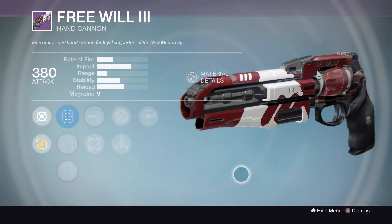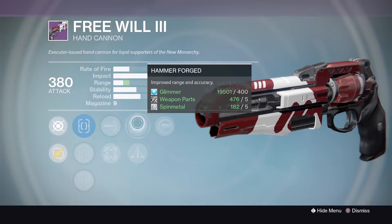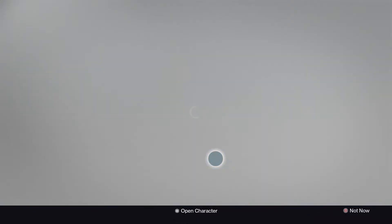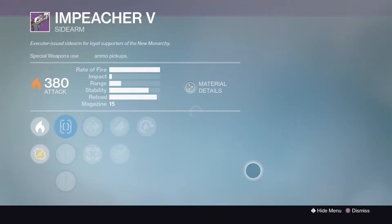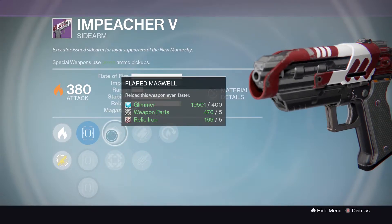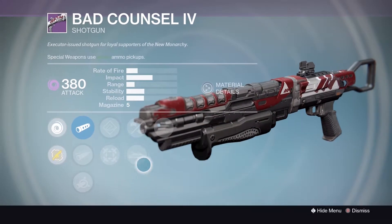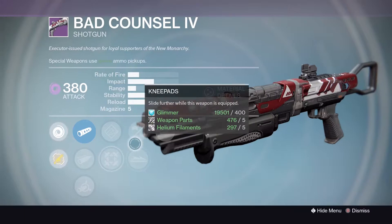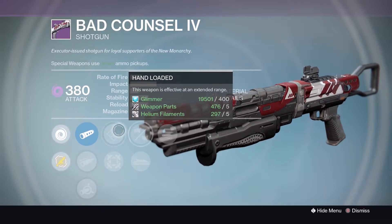The Free Will III: True Sight, Fast Draw, Quick Draw, High Caliber Rounds, Hip Fire, Hammer Forged, Triple Tap, and Reactive Reload - not bad but this impact/rate-of-fire archetype isn't the best for crucible play, more of a PvE weapon. The Impeacher V: True Sight, Sure Shot, Quick Draw, Flared Magwell, Hip Fire, Fitted Stock, Cascade, and Hot Swap. Bad Council IV: Smooth Ballistics, Field Choke, Soft Ballistics, Hand Loaded, Hip Fire, Small Bore, Knee Pads, Final Round - not too bad especially with Hand Loaded.